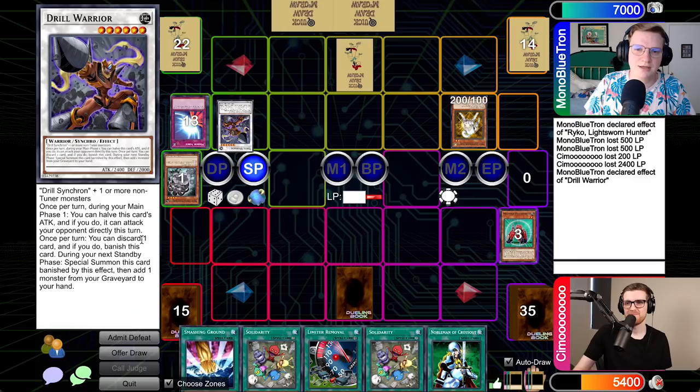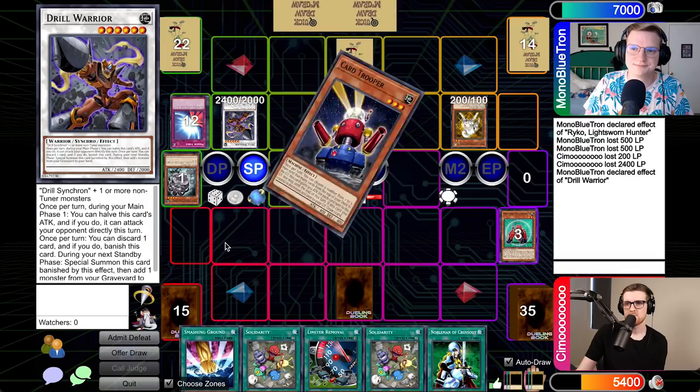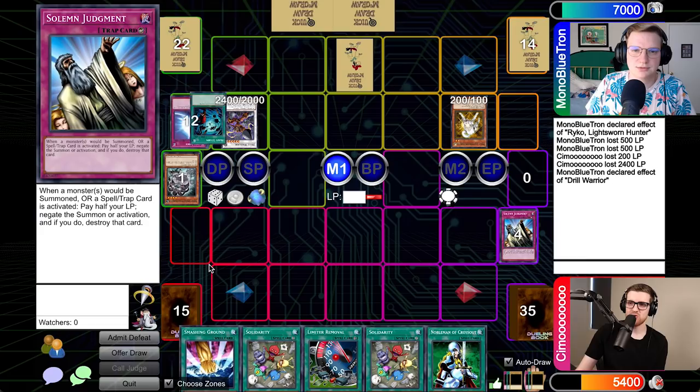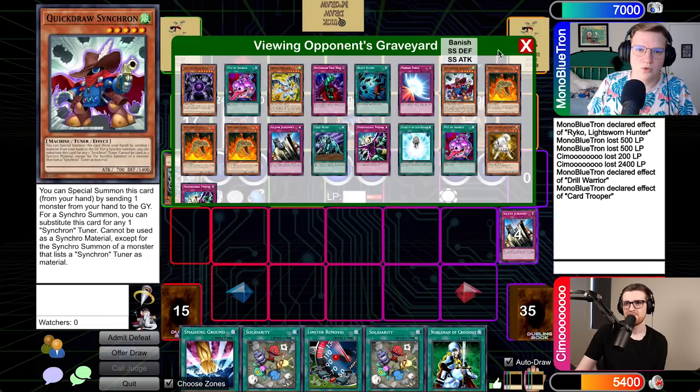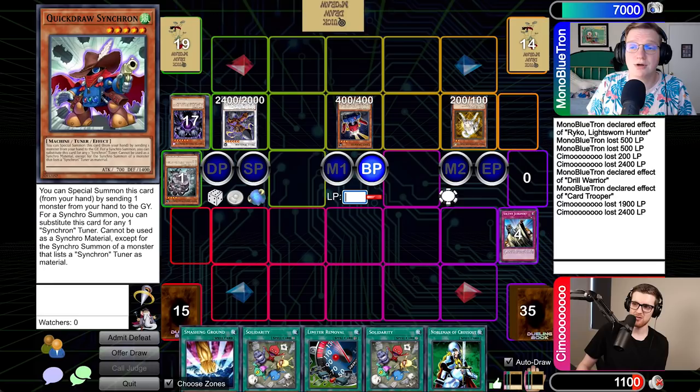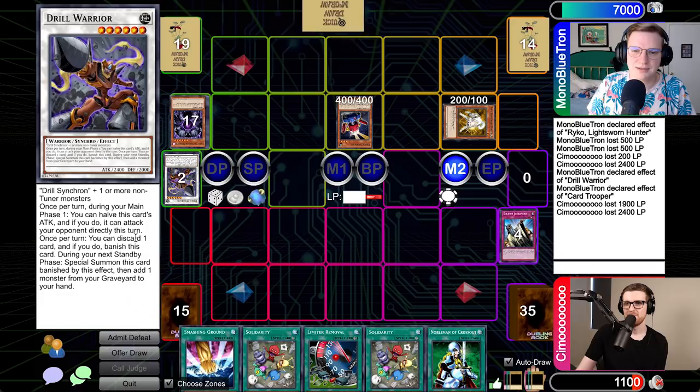Stand by — I'll special summon my monster back. We will activate the effect; I'm going to get the Card Trooper back to my hand. We'll go to main one. I'm so ahead. Heavy Storm — there goes the Judgment. I lost my Bottomless for that. Let's go for Card Trooper here, I'll activate the effect. We'll go to combat — 1924. I will not attack with the Ryko. We'll activate Drill Warrior, and you're good to go, my friend. I had to pitch a card in hand for that.